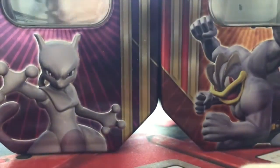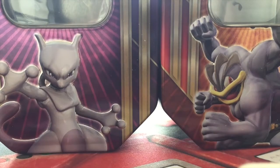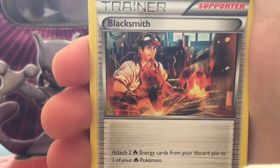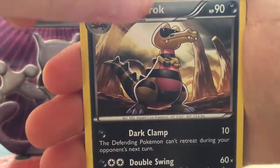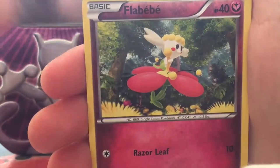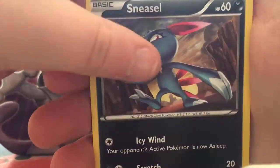We're starting off here with a Pyro pack. I'll also be giving away code cards in this video, so if you want a code card you should stay tuned. These code cards will also be going towards the code card giveaways. Let's get started: we have a Blacksmith, Croconaw, Ultra Ball, Fletchling, the baby Sneasel...